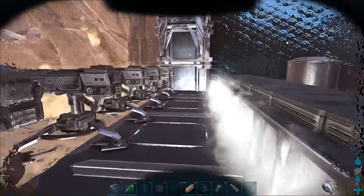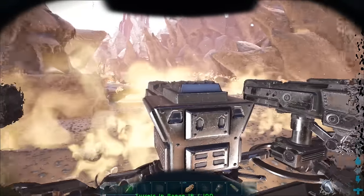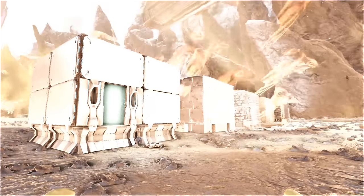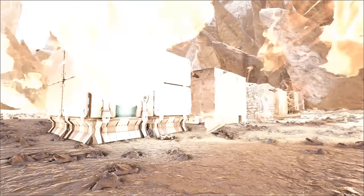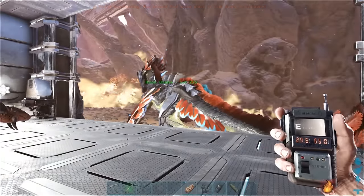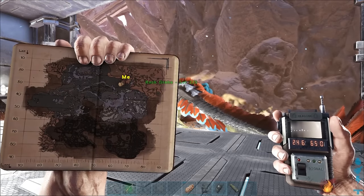Hi guys, Steve here, and in this video we're going to try and build at different locations on the surface. Hopefully you've seen my other two videos — the first where I test out different building materials to see if I can survive on the surface, and the second which is a working surface base in the safe zone at coordinates 24.6 by 65.